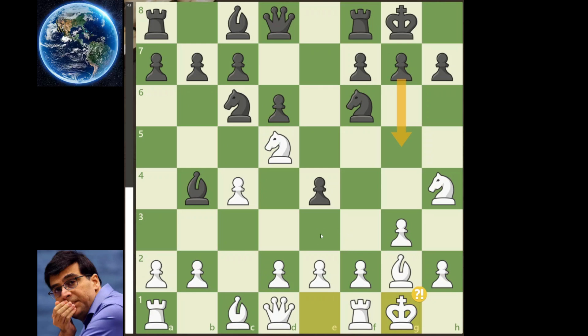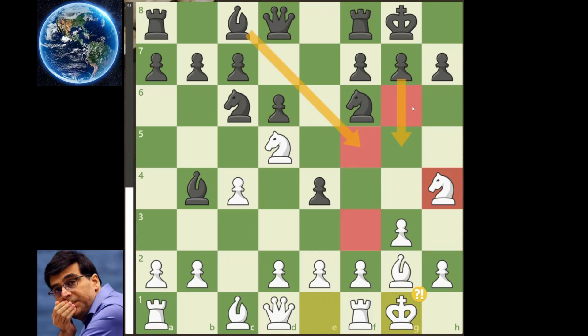Now here, the best continuation for the World is obviously to play g5, in order to retain the advantage of minus 0.5. This is the only move the World can play, because once the World plays g5, if you look at this knight, the knight is running out of squares. This square is taken, this square is controlled by the bishop, and this square is guarded by two pawns. So the knight is officially running out of squares here.